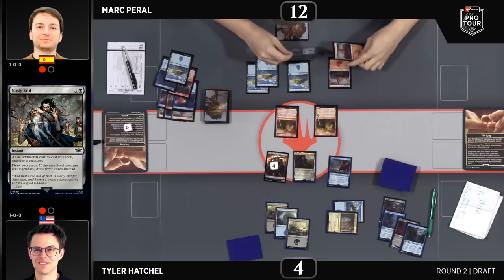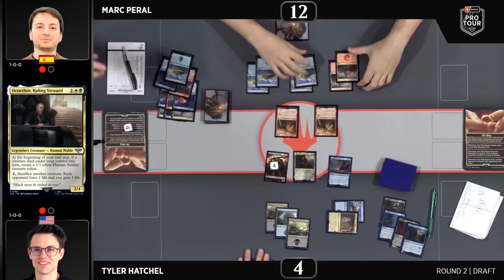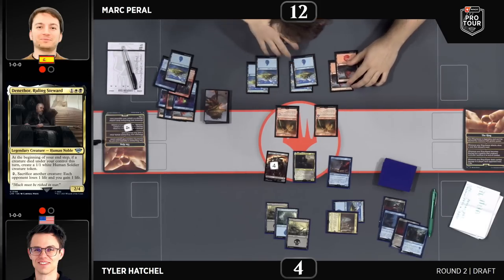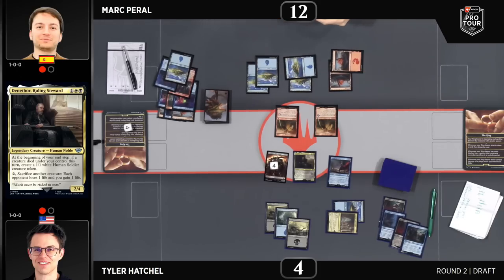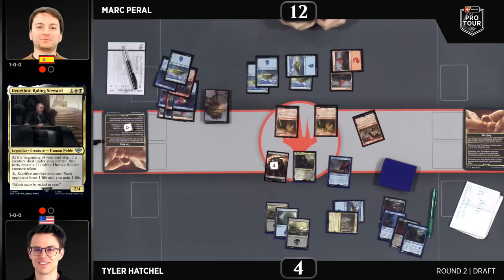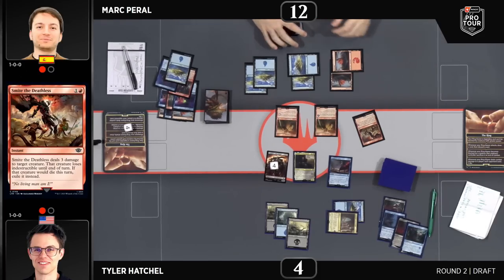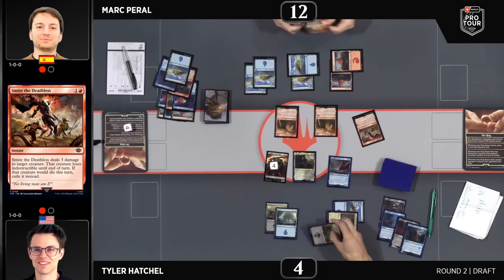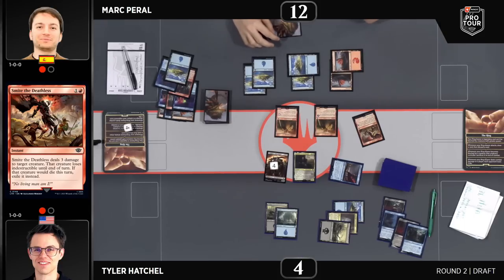With a Denethor out, you're going to get even more value, though unfortunately Denethor doesn't trigger on your opponent's turn. Here's the Smite the Deathless we talked about — it can go after the two-three. Here's going to be the Dreadful as the Storm check, because this is an excellent Dreadful as the Storm moment: counterspell plus making a bigger blocker, or Nasty End. This is really a check on multiple cards, and Tyler will be very happy to have either one. Looks like we do not have the Dreadful as the Storm — Nasty End discarded to the loot activation of the Captain.